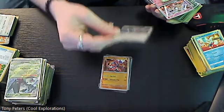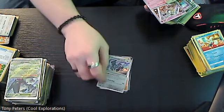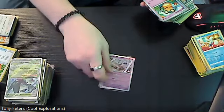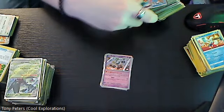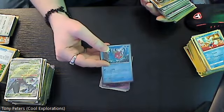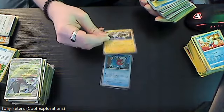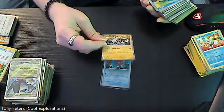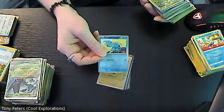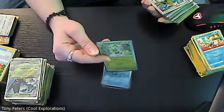We have the holo version of Revavroom, and the holo version of Klefki, then reverse holo Dedenne, reverse holo Magikarp which is a two dollar card, and another two dollar card which is the holo version of Maradon. Reverse holo Clauncher, and the reverse holo of Sprigatito — about a three dollar card — and then reverse holo Girafarig.